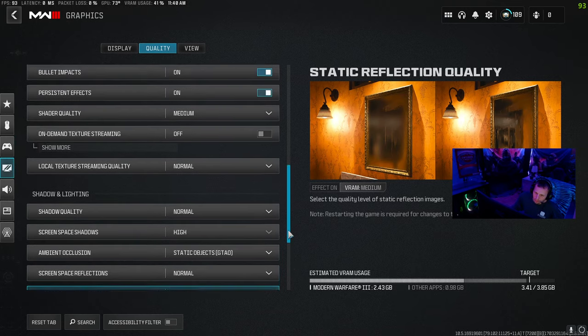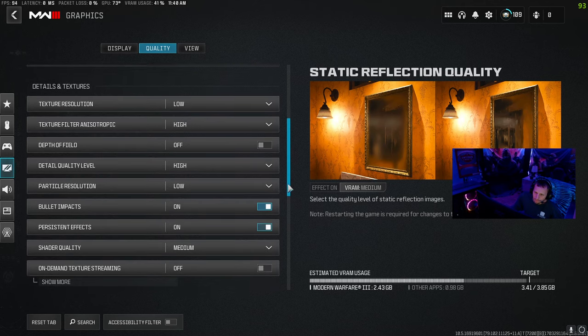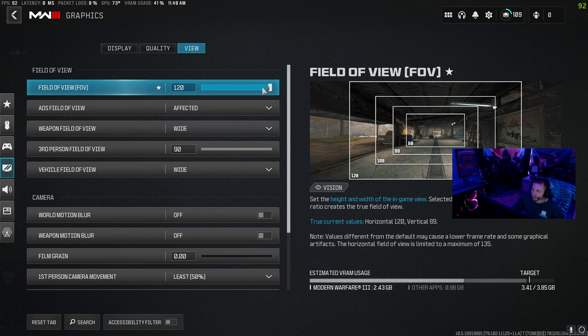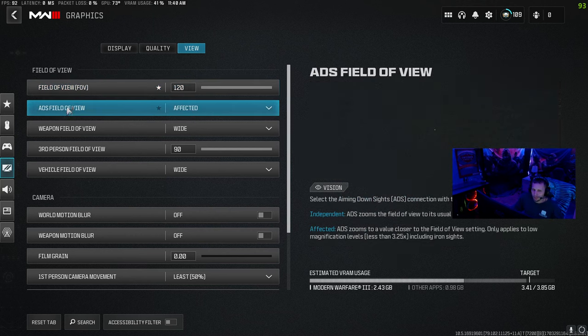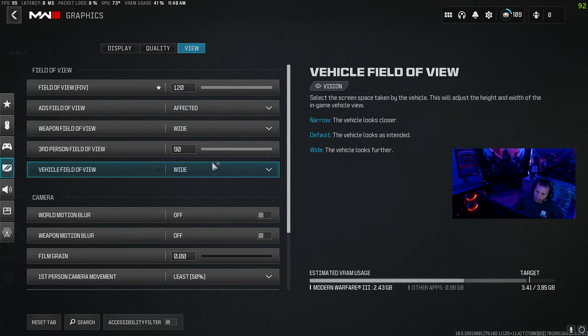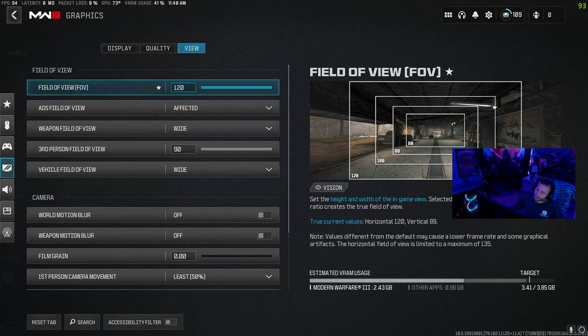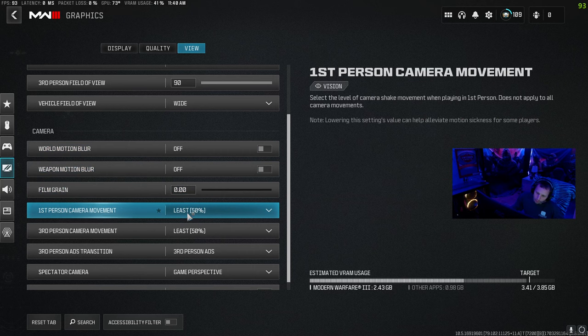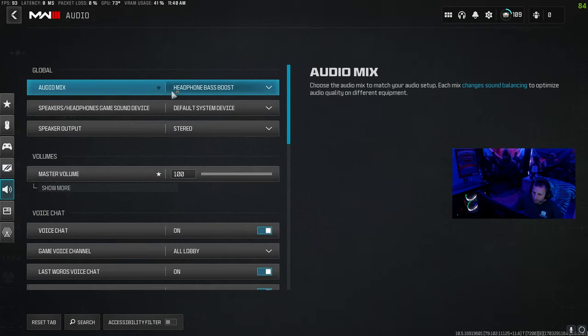I hope these settings work for you. Go over to your view tab — your field of view, PC players can put it on 120. Most pros run anywhere between 110 and 120, I just put mine all the way up. ADS field of view is affected, weapon field of view is wide — those three are really important. With your field of view being 120, it kind of brings everything in so you see more in your peripherals, which helps a lot when you're in a gunfight. World motion blur, weapon motion blur — you definitely want those off. Film grain off. Camera movement, you want that at least 50%, because that's how much your camera moves when you run — you don't want a bunch of movement, that's just going to mess you up and confuse you. Over here to audio, I put on headphone bass boost just so I can hear the footsteps a little bit better.